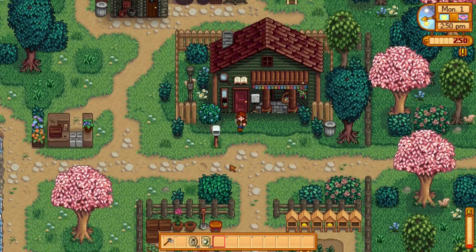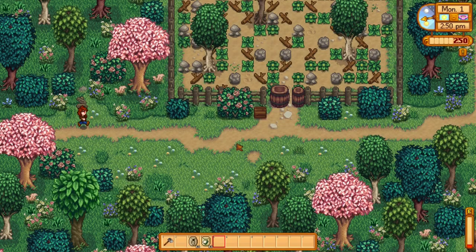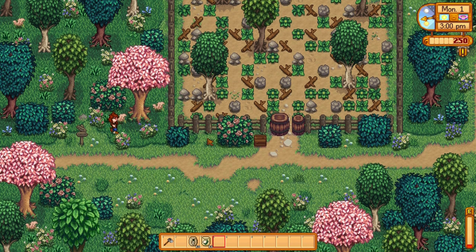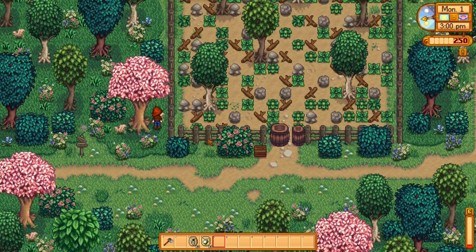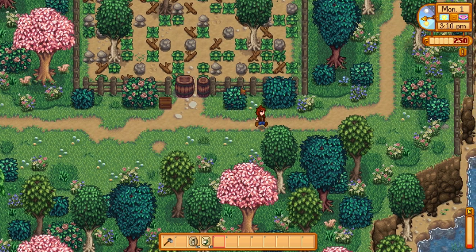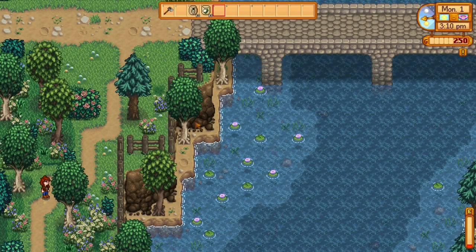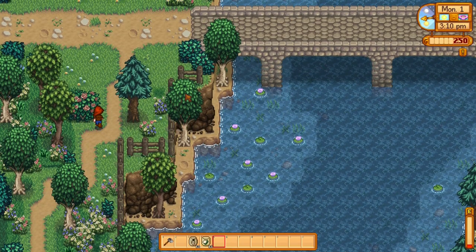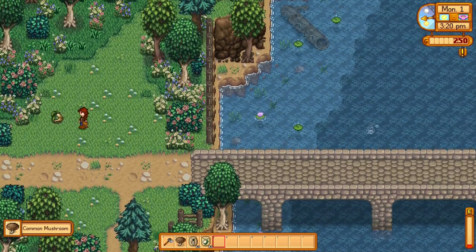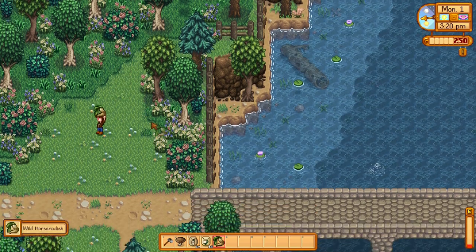We'll go this way and see if there's anything extra. We haven't unlocked this yet but we'll get it eventually. This area is the best place for a tree farm — it's a big open area, might as well use it for trees. And there are mushrooms — they look nice — and a lot of horseradish. That's kind of cool.